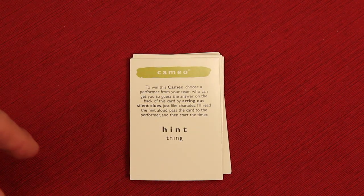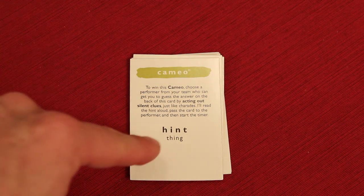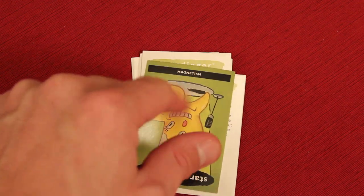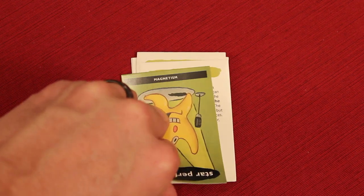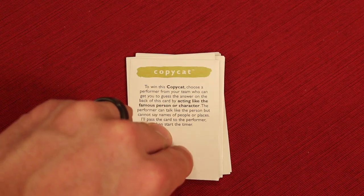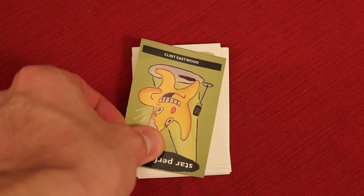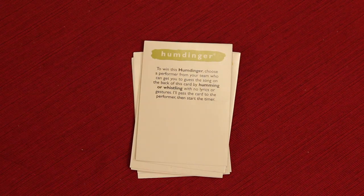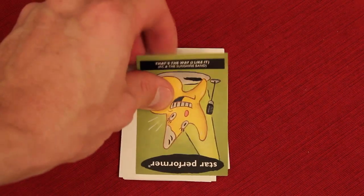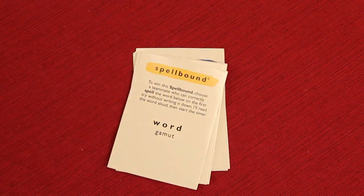Moving on to the green cards — Star Performer. A Cameo is where you act something out silently and your teammate has to guess what it is; for example, you'd have to act out magnetism. Copycat is where you act like a famous person — for instance, being Clint Eastwood for your partner to guess. All of these are done with a one-minute timer. The third type on the green is the Humdinger, where you hum or whistle a song — for example, 'That's the Way I Like It' by KC and the Sunshine Band.